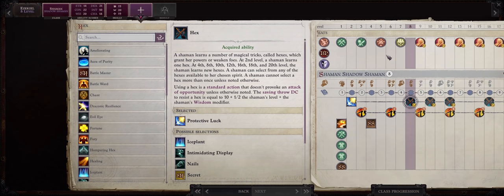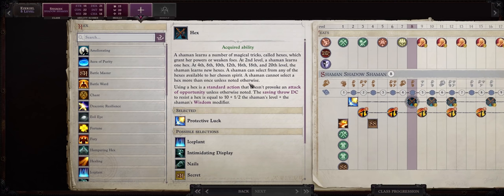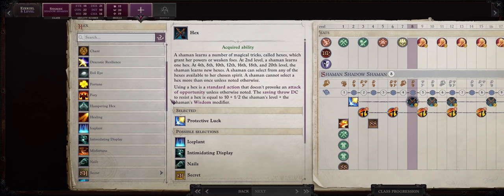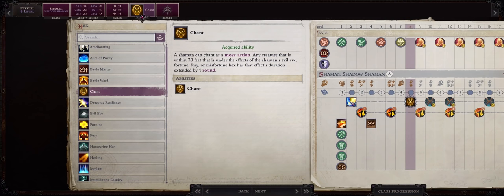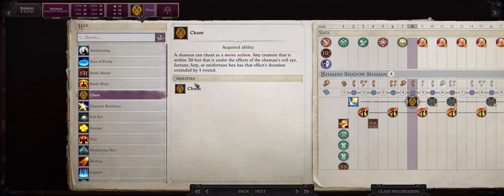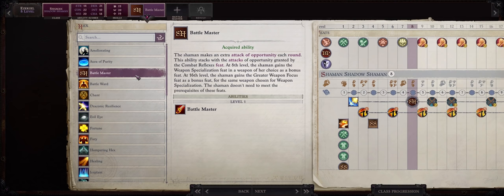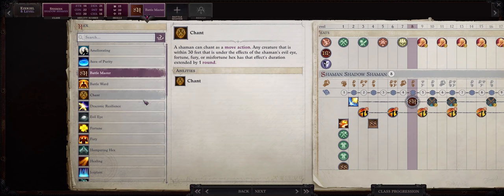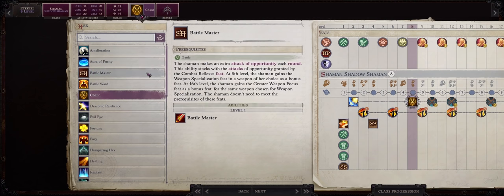At level 8 we finally get our second hex, and this depends on the first hex you picked. If you picked Protective Luck and you are the main hexer of your party, be sure to go with Chant to increase the duration of Protective Luck by basically whatever amount you want. Otherwise, if you have another character that can cast Protective Luck or Fortune Hex, then go with the Battle Master hex, because at this level it's when you gain Weapon Specialization in Kukris. I'll assume this character is your main hexer, so I'll be picking Chant — but remember you can also pick Battle Master.